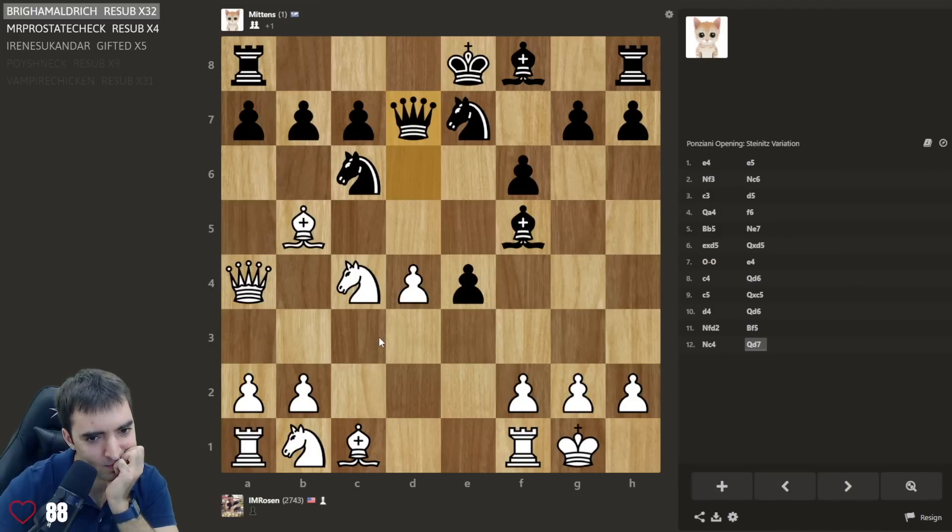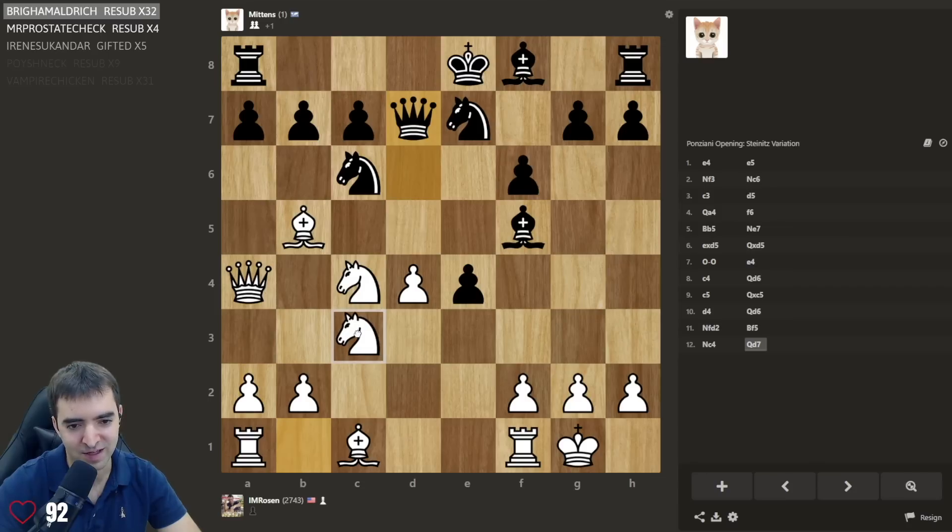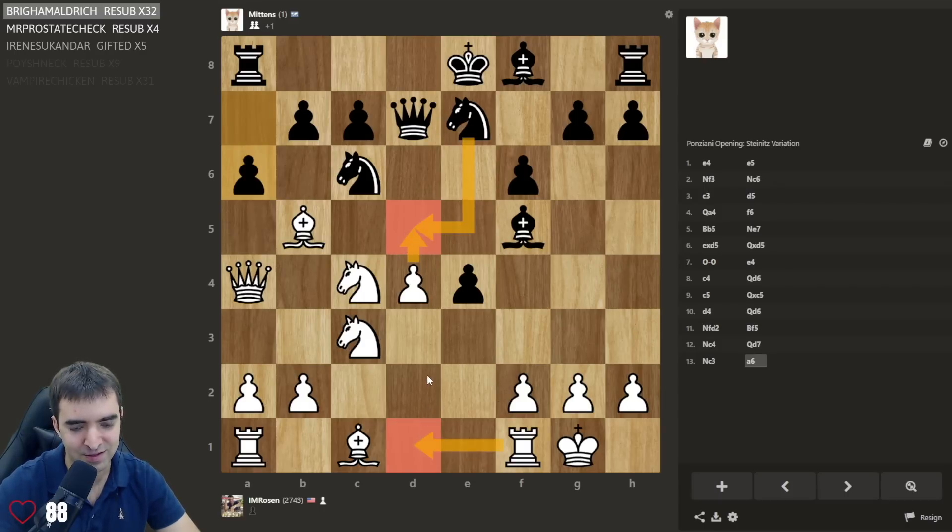Knight c3. I actually like this position. I feel like it's not so bad — I'm out of prep but the attacking potential, especially on the queen side. If I have her castles, probably not gonna happen. Yeah, this pawn is pinned — so can I start with d5? d5 takes and then rook d1 — it's getting really tactical.